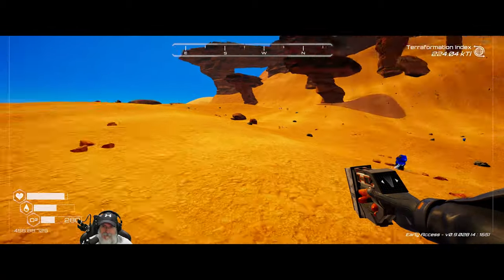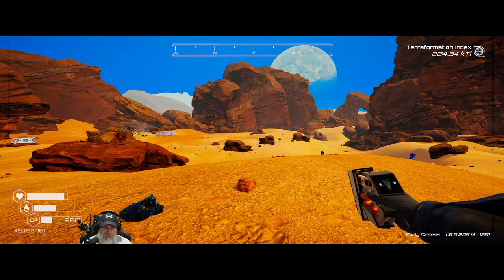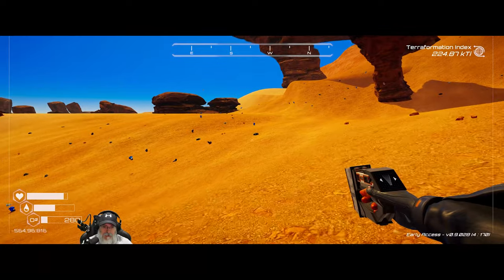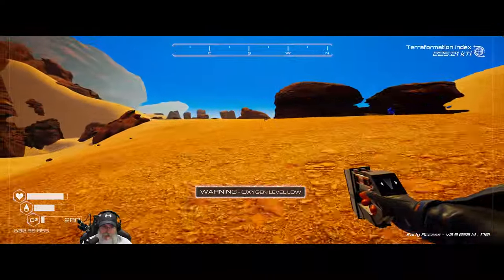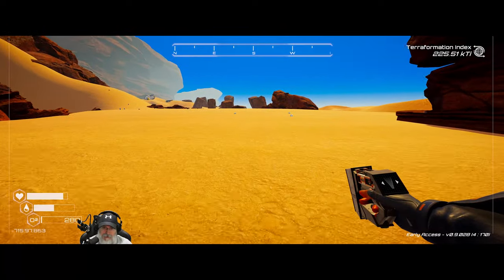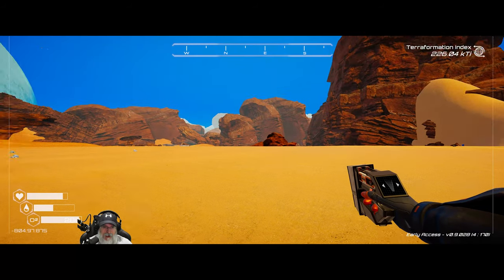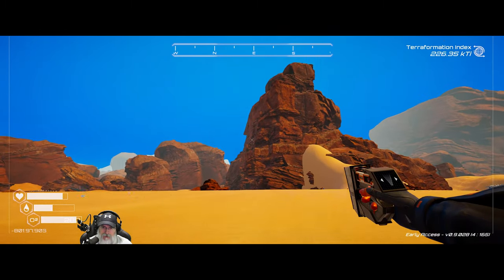I mean, an underwater base could be kind of cool I suppose, but that's something maybe we could do in a future playthrough. I'm going to assume — and this is an assumption, I could be wrong — that when I looked at the screenshot, the water level looked really high. But I'm going to assume that this plateau way up here is going to be above the waterline, which was kind of where I was thinking we would build the permanent base anyway.